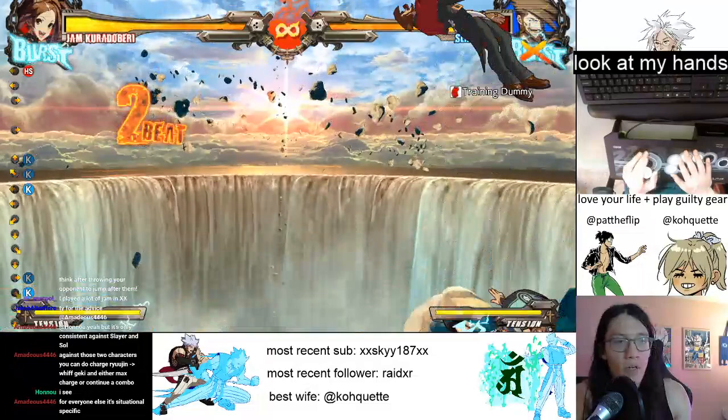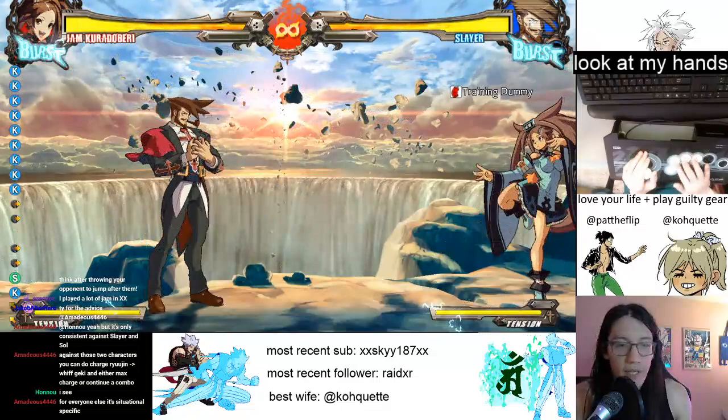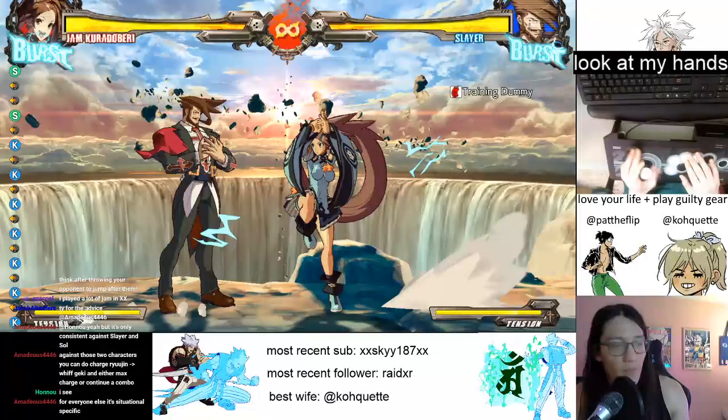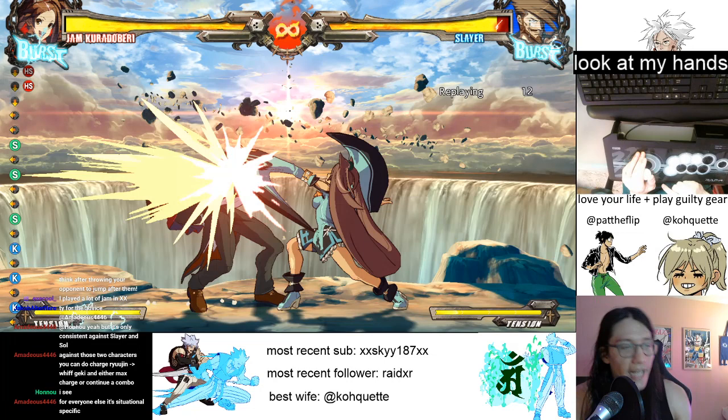Now we're going to work on just a simple BNB. We're going to come back to 5K - this button is real good. Look at that range, and it hits low. It's actually got an especially low level of hit stop. Hit stop is when the game briefly freezes. I'll try to get a good example.